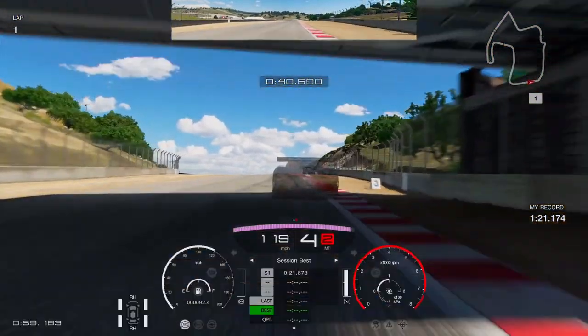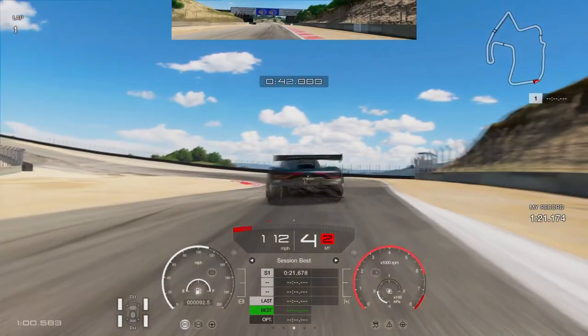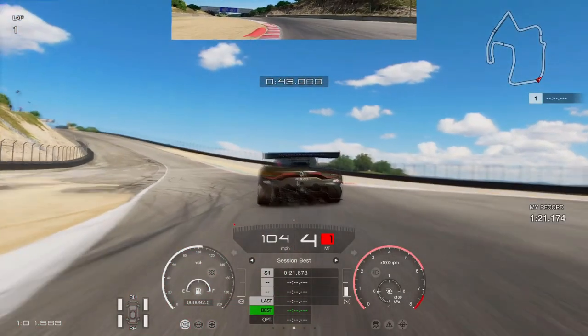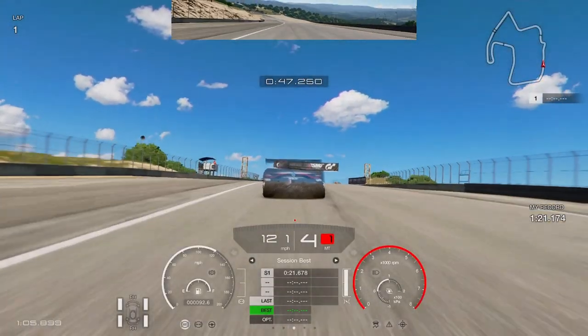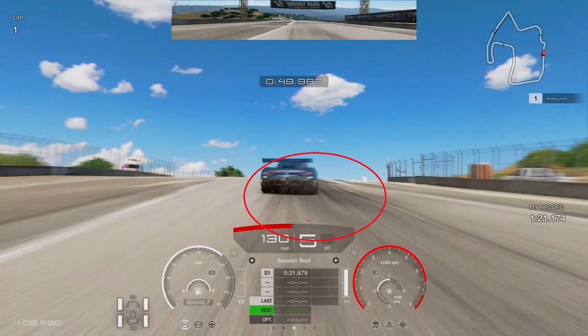Looking to brake just before the number two board on the right-hand side — you can see the apex marked by that red line. Using the full width of the track is very important into this tricky left-hand corner in fourth gear. The ghost is almost skimming that sausage curb, which is the near-perfect line. Then use the full width of the track on the exit to carry momentum all the way into the corkscrew.